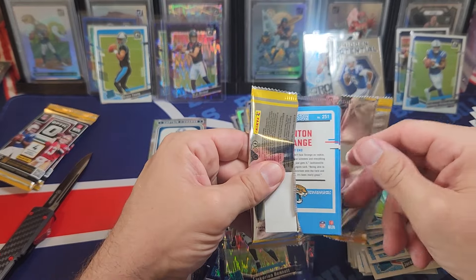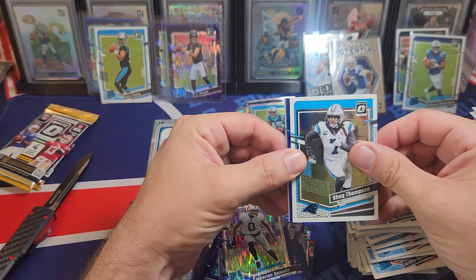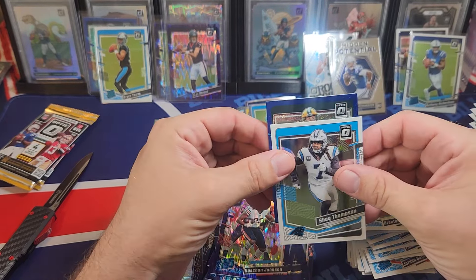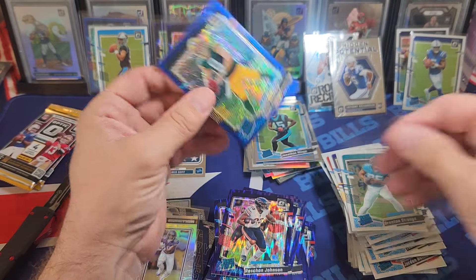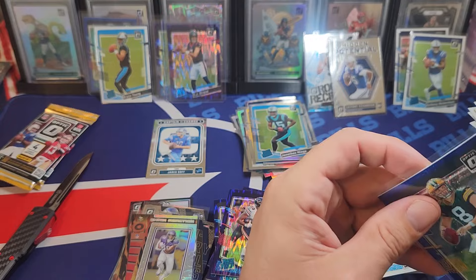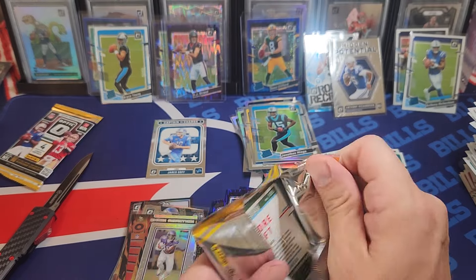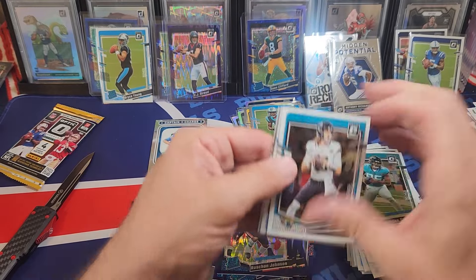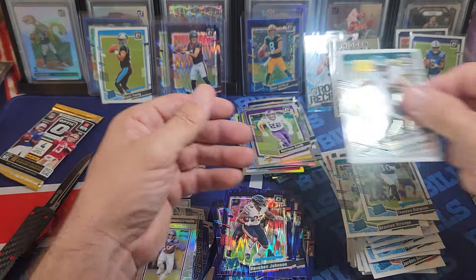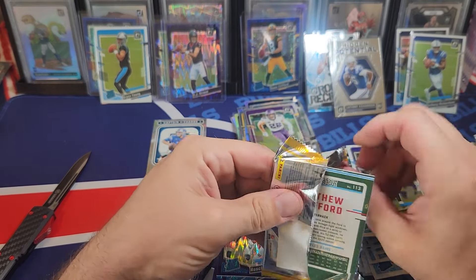We got a blue — so we either have a short print or a case hit. Let's hope we have a case hit. Nope, dang it. Sean Clifford — second short print. Those don't really affect your ability to pull case hits, but if you pull the right glitter players it's pretty sweet — top QBs, Puka, there's a bunch of guys you could hit.